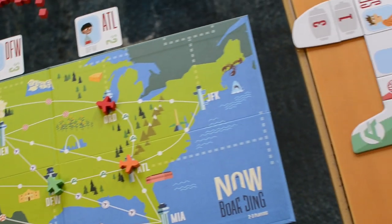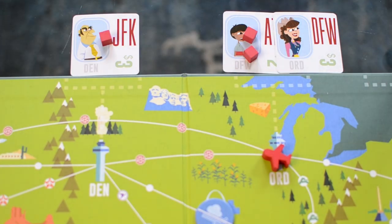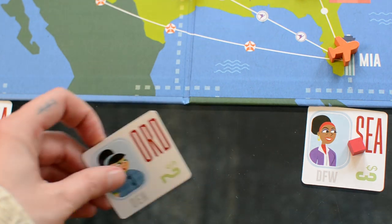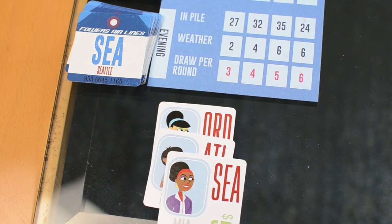Once the timer runs out and everyone has completed their actions, every passenger card that is at an airport will get one anger cube. When a passenger gets a fourth anger cube, they just march off to file a complaint, and when you receive your third complaint, you all lose the game.